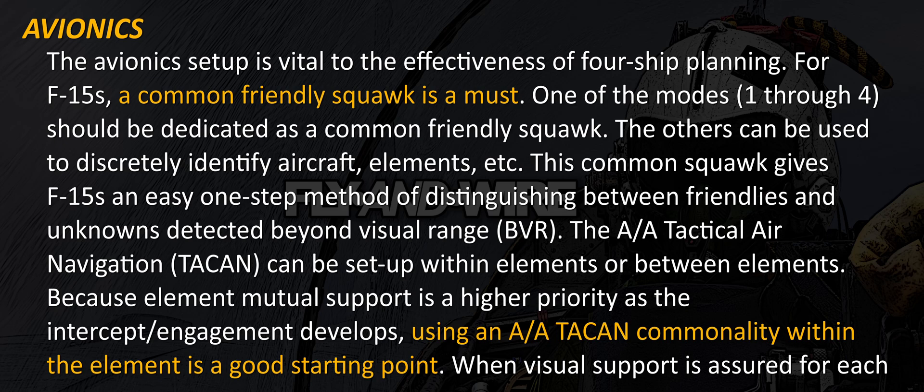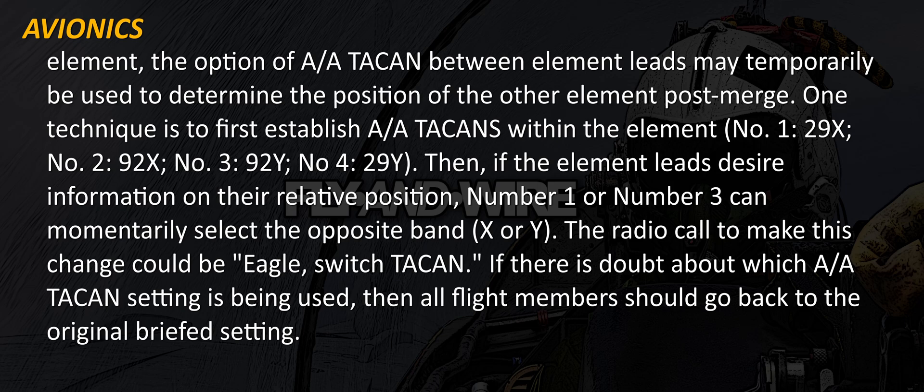The air-to-air tactical air navigation, TACAN, can be set up with elements or between elements. Because elemental mutual support is a higher priority as the intercept engagement develops, using an air-to-air TACAN with commonality within the element is a good starting point. When visual support is assured for each element, the option of air-to-air TACAN between element leads may temporarily be used to establish the position of the other element.